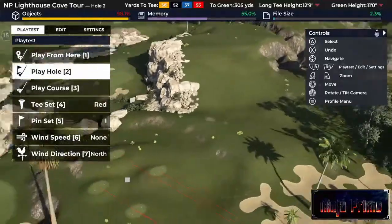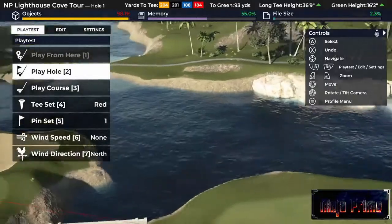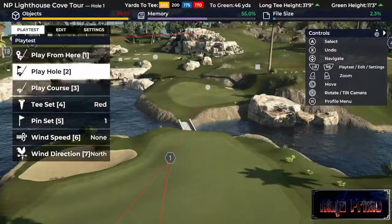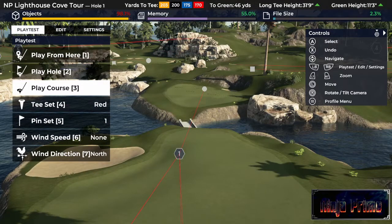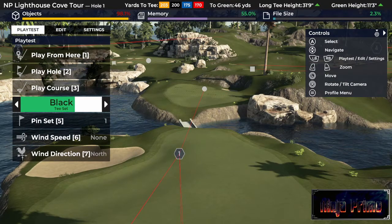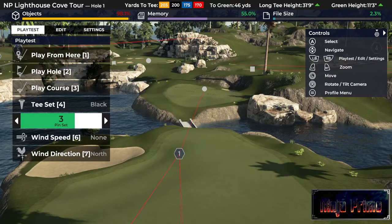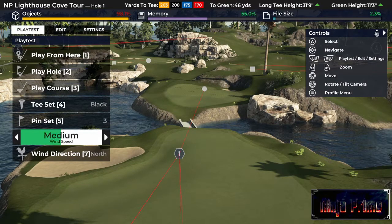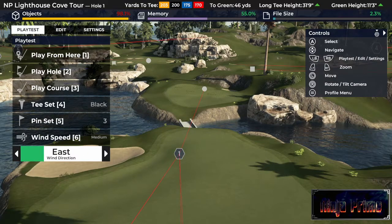That's pretty much there - very impressed, that was very painless. You can set the wind direction from the editor now - red, blue, black, pin set three, wind direction. You can actually set it now from the editor which is great. Go medium, so you can see what it plays like with an easterly wind.